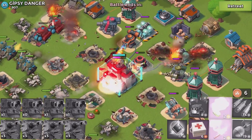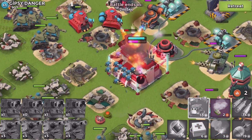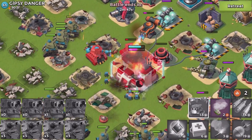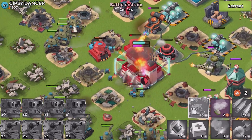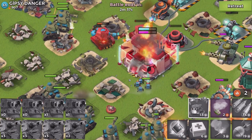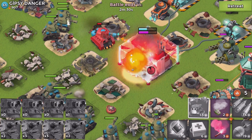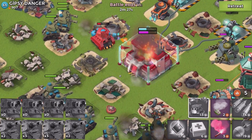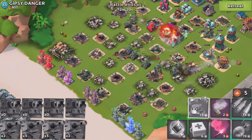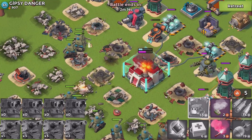Taking out the shield generator behind the HQ. Going full blast on the HQ. One box of critters — better than nothing. They're doing a sweet amount of damage. That's an insane amount of shield health, but it's going down. My critters are working on the shield. I really hope they'll invent a unit that can take down the shield without destroying the generator — like engineers that run over and turn off the shield. That would be super cool.